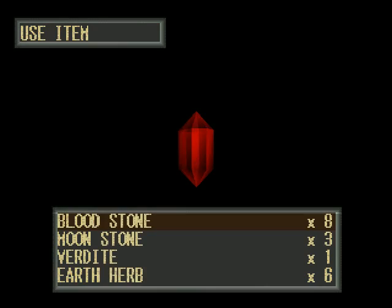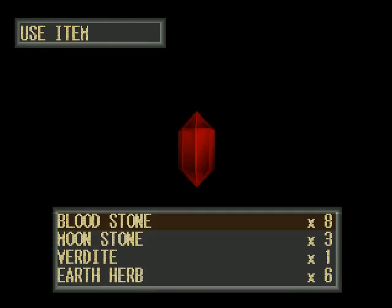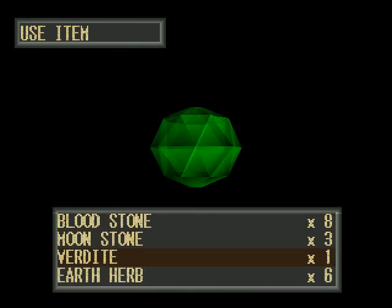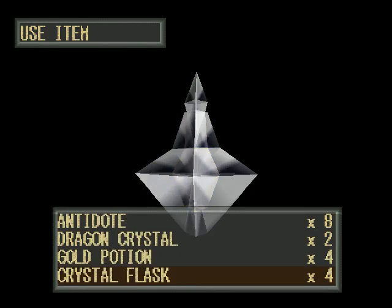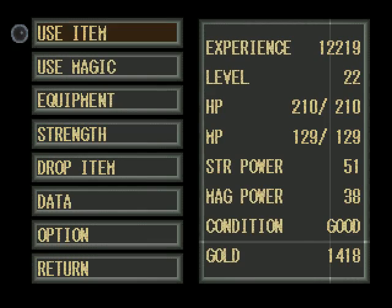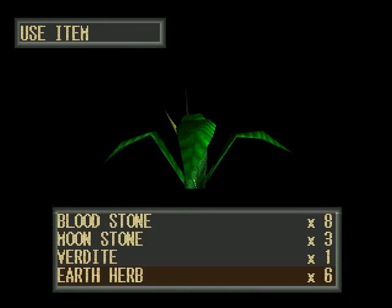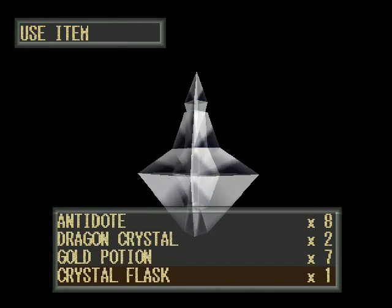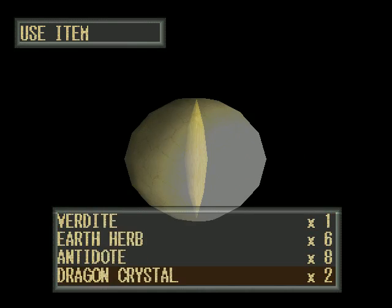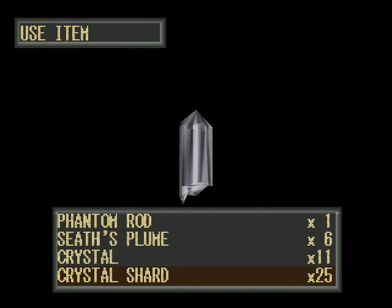Let me use my... one, two, three, four, five, six, seven. I have a ton of crystals that I need to turn into flasks as well. I have 11 crystals.